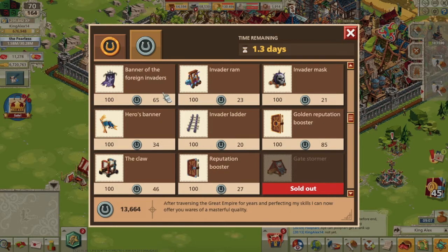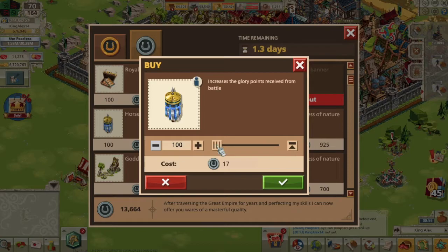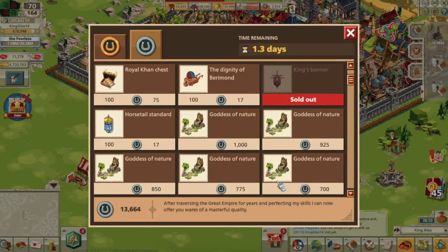Previously, I would buy all of the hero and foreign invader banners every time the blacksmith would restock, which is every seven days. But now I can buy way more horsetail standards, which are better and cheaper than the other banners. In my opinion, this was a very good improvement as it really levels out the playing field between ruby and non-ruby players.